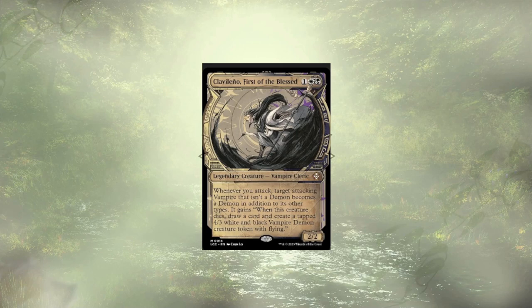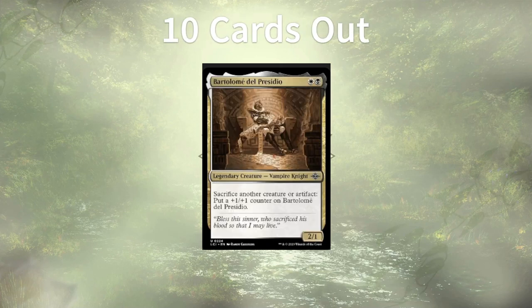As with all of our upgrade guides, we're swapping out 10 cards and trying to keep things budget-friendly. So let's take a look at what didn't make the cut. Bartolome del Presidio is a 2/1 vampire for 2, which lets us sacrifice other creatures and artifacts to boost their strength. While we're definitely looking for sacrifice outlets in the deck as a whole, the payoff for this outlet isn't very strong. If they had evasion in the form of flying, or maybe some lifelink so we could more freely use our life as a resource, I think they'd be good to go. But as they are, they have to go.